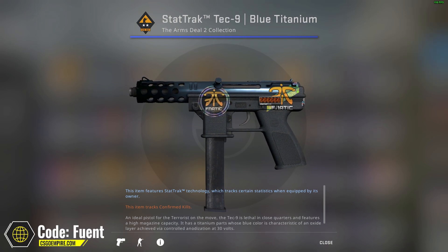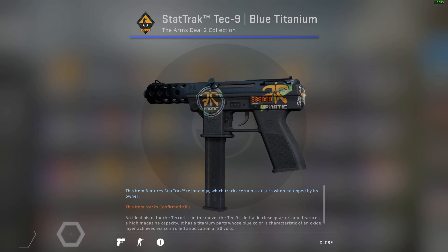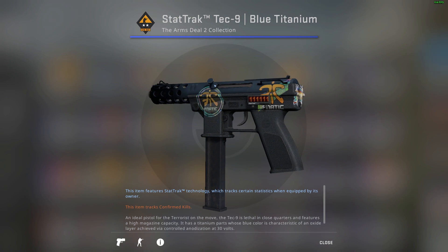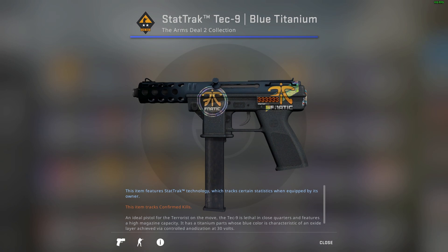The weapon matters too. The reason this skin is listed so cheaply with both stickers on is mainly because it's a Tec-9, which is quite uncommon to see — you normally only see it on eco rounds. Whereas if this skin was an AK with both of these stickers on, the overpay would be considerably more.